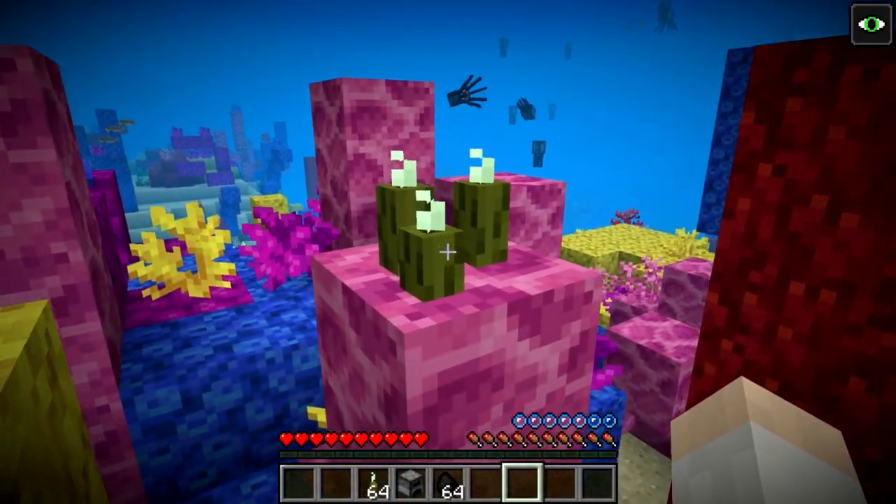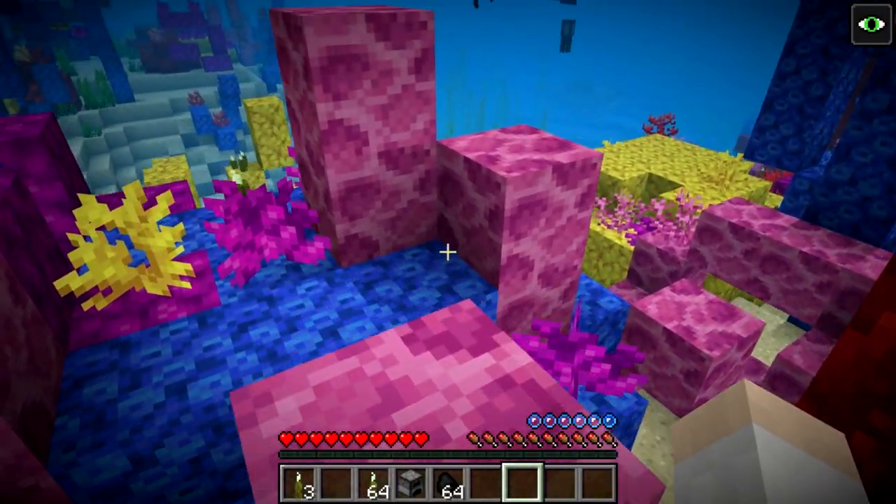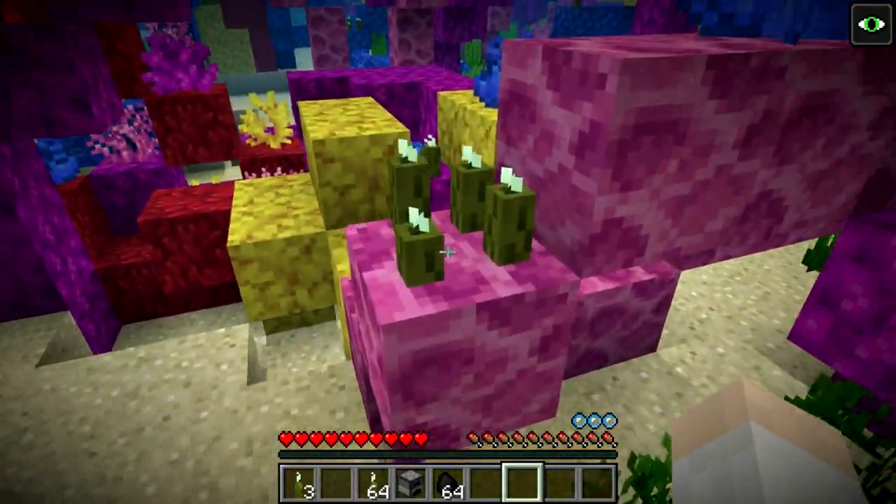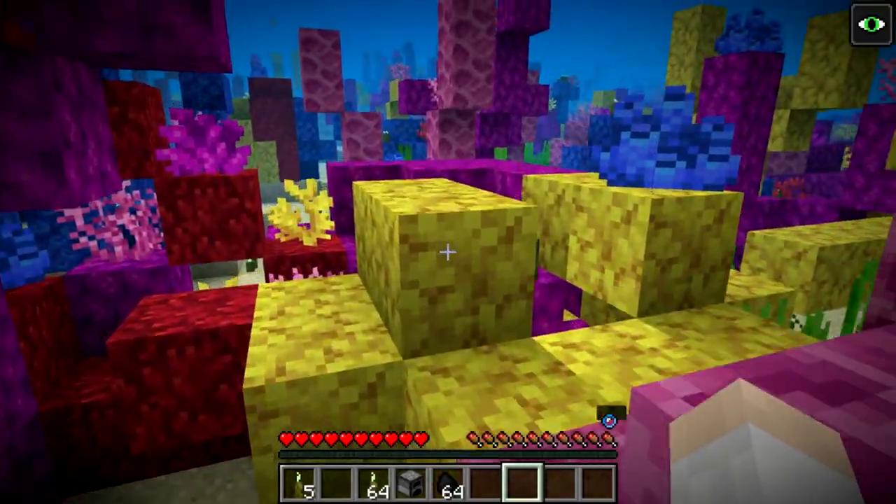In order to harvest the sea pickle, all you have to do is simply punch it, and you'll see they just pop right off. Very easy to harvest — don't need any sort of special tool or anything. Just punch the sea pickle and they pop right off.